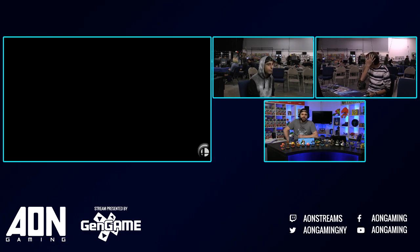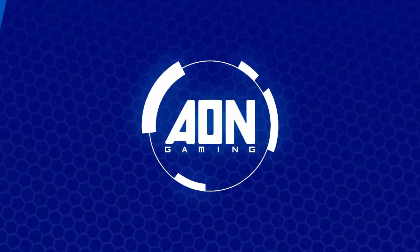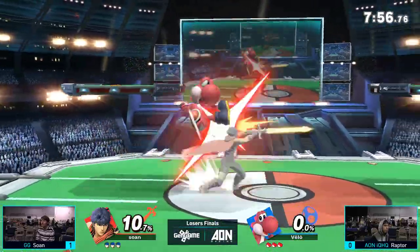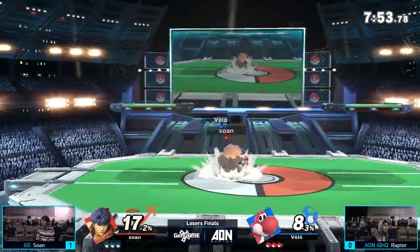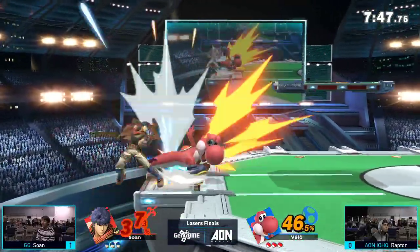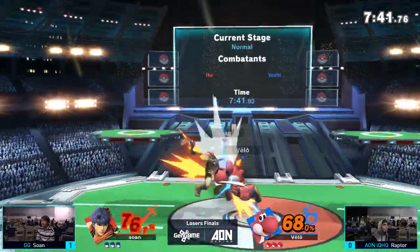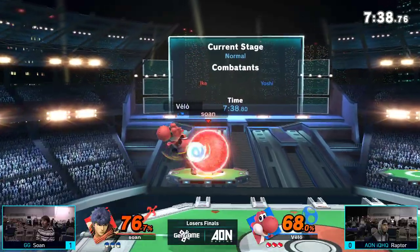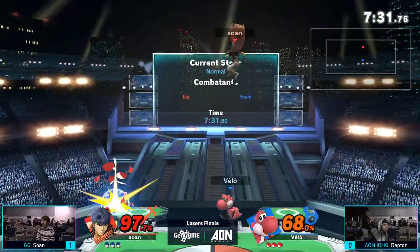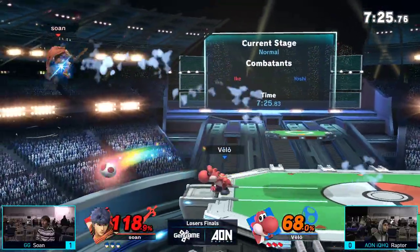These guys are both character specialists — I don't think either of them are even considering switching characters. I've seen Soane go Kirby maybe once in bracket, and that's basically it. Soane starting up strong with a pretty fat combo, but Raptor fights back, that down air doing over 20% and almost poking that shield. Soane looked like he reacted to the egg being thrown, tried to jump over and go for a forward air, but didn't time it correctly and was actually caught by the egg.